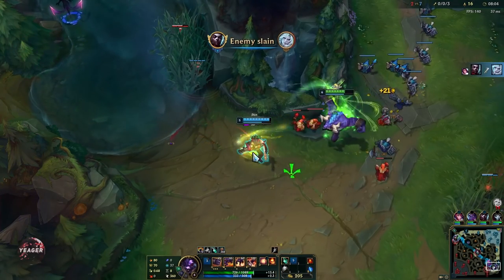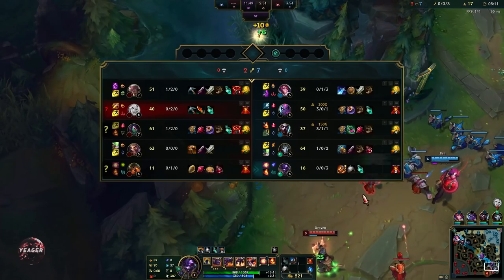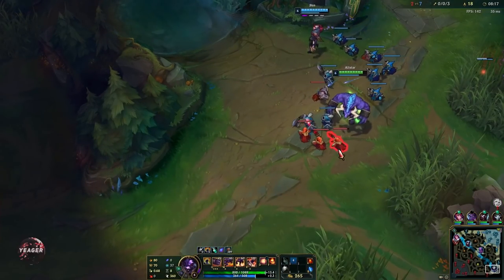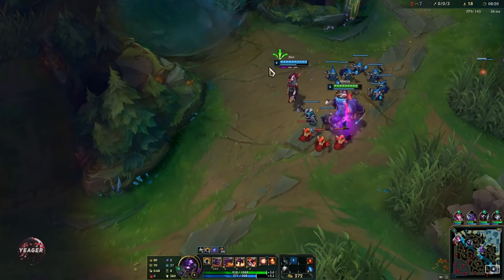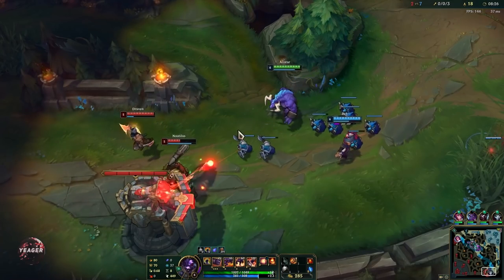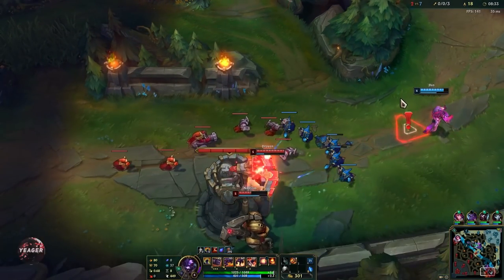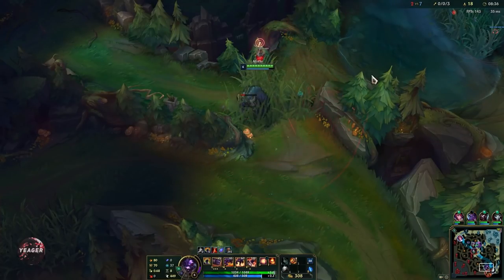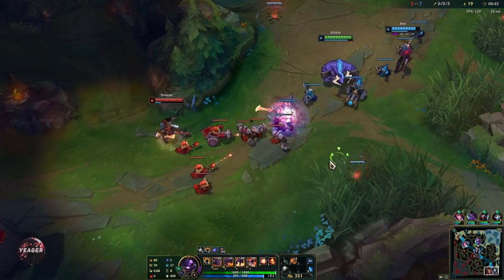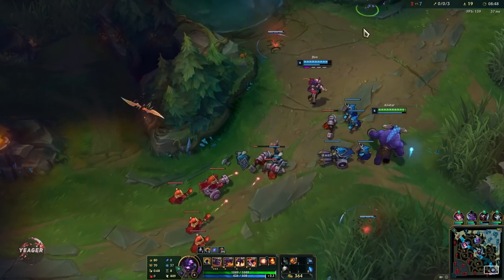Now we got the ultimate up. When you use it, first of all you're going to cleanse every single CC, and then you get damage reduction for a short while. The way you use this ultimate - it is not a Tryndamere ultimate, so you don't wait until low HP before you use it. You want to hop into the middle of the enemy team, when they use a lot of stuff on you then you pop the ultimate to cleanse it and tank as much damage as possible. Do not wait until you're low HP before you use the ultimate - that is such a waste. It reduces damage, it does not make you immortal. So make sure you have as much HP as possible after the ultimate runs out.